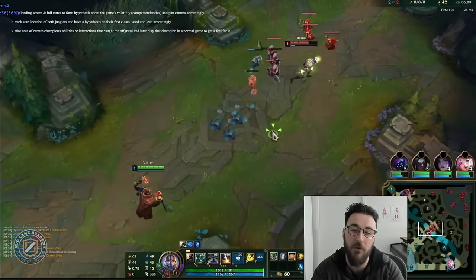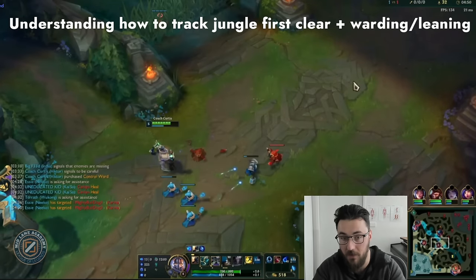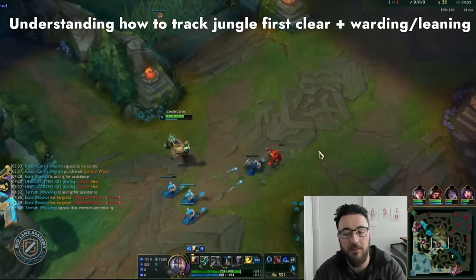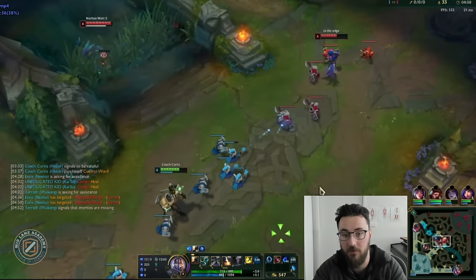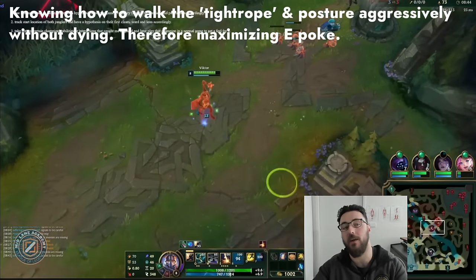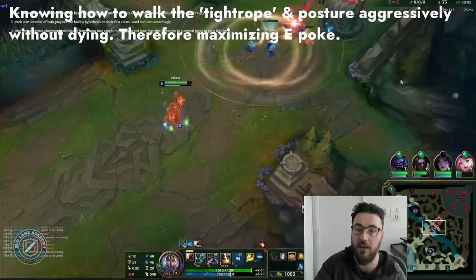This is borderline a Viktor fundamental — the basics of Viktor combined with basics of mid lane fundamentals. Another classic fundamental: understanding how to track the first jungle clear, not die to ganks, ward, and lean. Very stock standard stuff. And I love this one — knowing how to walk the tightrope and posture aggressively without dying, therefore maximizing your epoch.